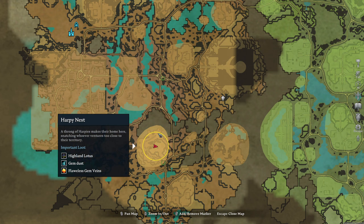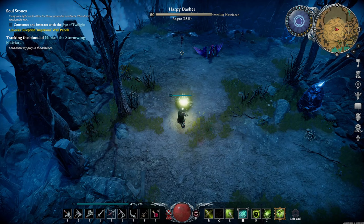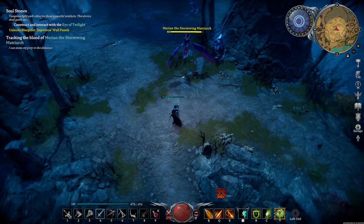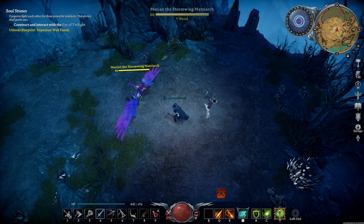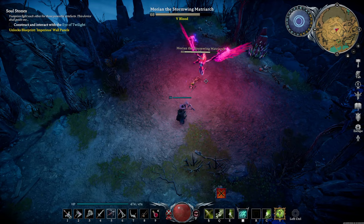Morian the Stormwing Matriarch can be found in the Southern Harpy Nest. She fights alongside many harpies, so area attacks work well here. In the beginning, she has two basic melee attacks — she'll either try to uppercut you or dash towards you. She also has a magic spell that shoots three Chaos Faults in semi-random directions.